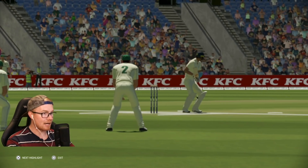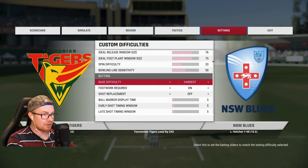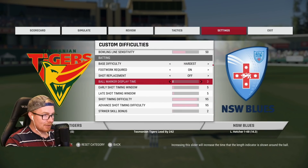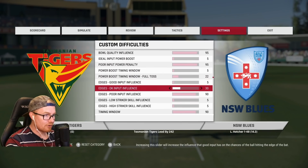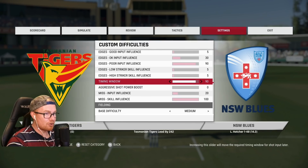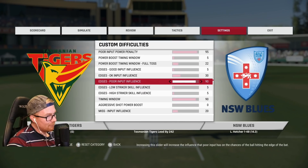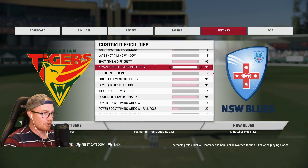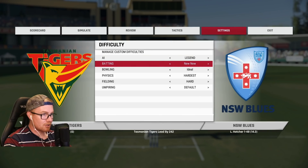Now to figure out the batting sliders. I've come up with a new difficulty — only the 15th one! Here we go — hardest. I think it could be a mixture between the default hardest and the one we used the last couple episodes. Bull market display time: 3, 5, 5, 95, 95, 2, 95, 95, 5, 95, 5, 22, 5, 30, 90, 5, 5, 90. For the timing window: 0, 20, and 100. The biggest differences I've made are nothing greater than about 10 — mainly timing window and poor input influence. Going to try my best with this new difficulty.